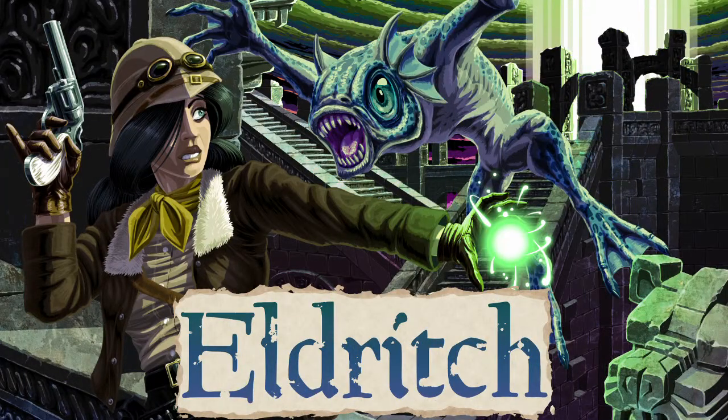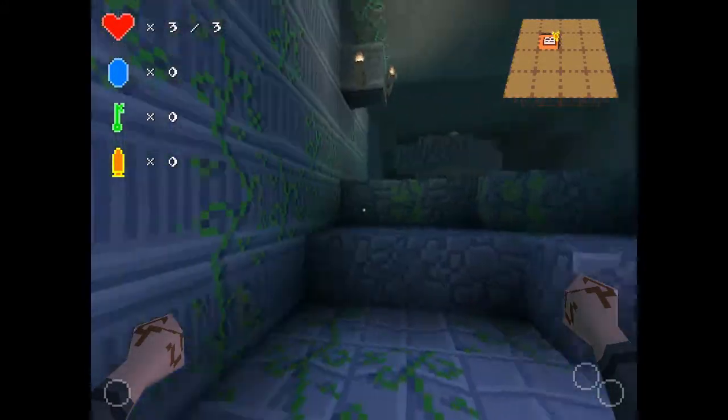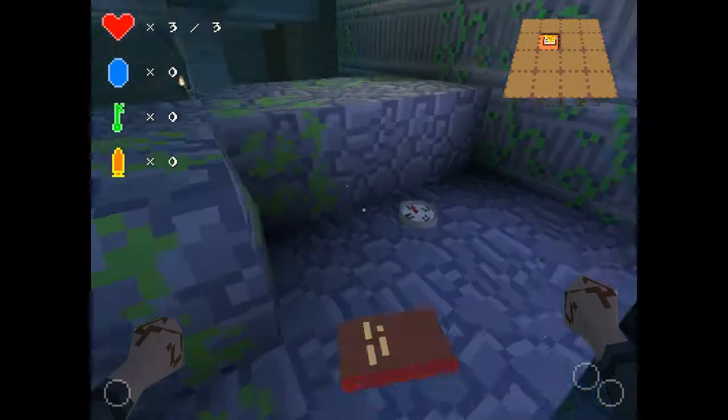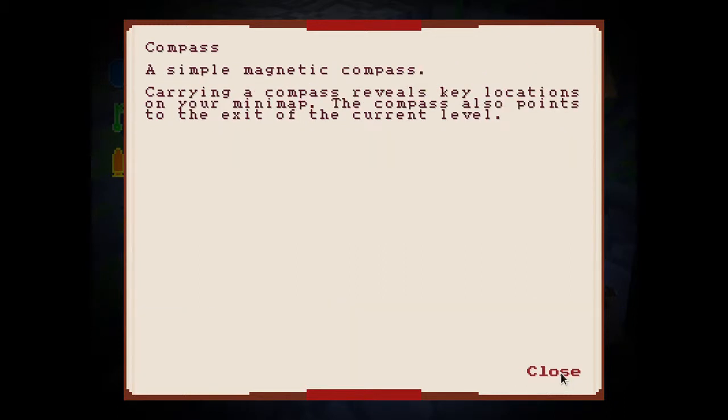Eldritch is like a voxel based exploration puzzle game. Again it's a roguelike - they're very popular. Basically you're in a library, and by reading books in the library you get transported to these Lovecraftian dungeons which you then have to work your way around. You figure out what's going on, avoid enemies, pick up weapons, and then presumably kill enemies. I really just started it up to have a look and didn't get very far.